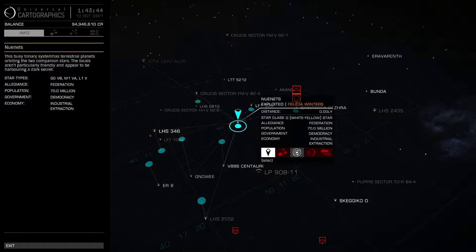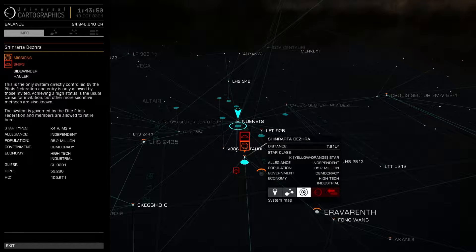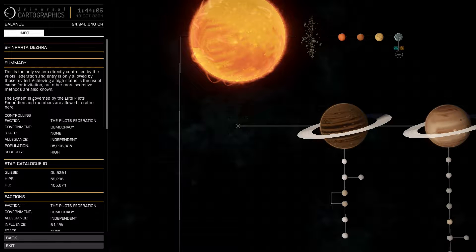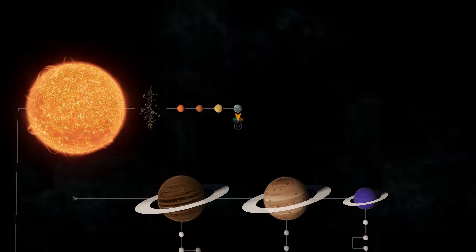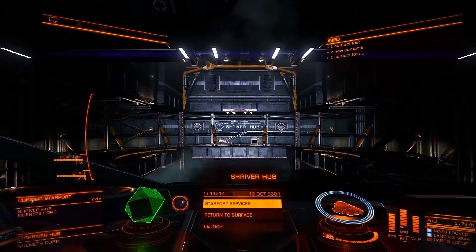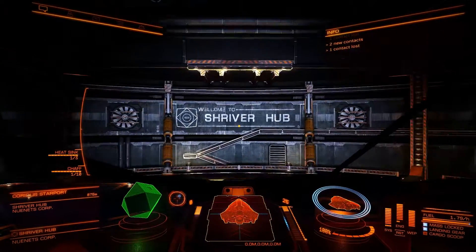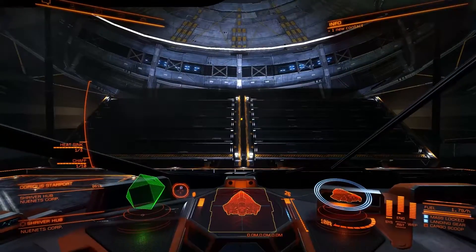Eventually I'm trying to get to General in the Federation and King in the Empire. So this helps towards my Federation rank and also adds a kill. I think I've got to get at least around 200 kills or something like that in the Federation. I'm Count and Post Commander, so I'm in two minds about which way I want to do that.